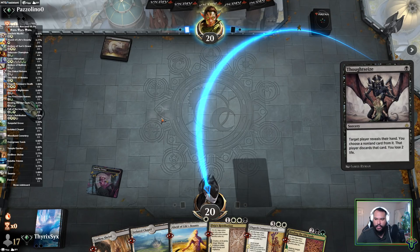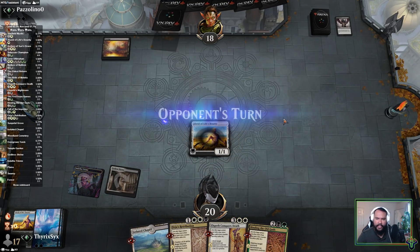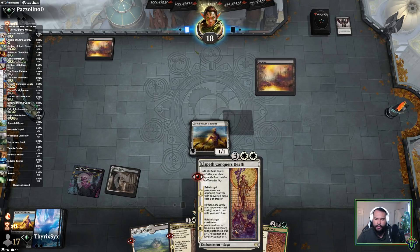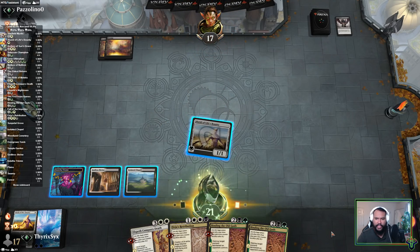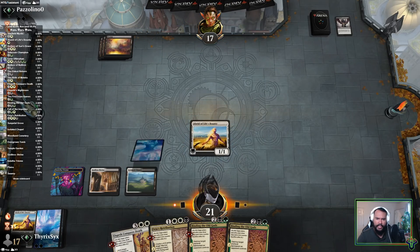Opponent casts Thoughtseize — that's unfortunate. I assume they're going to take Retribution if they're more of a control deck, because Retribution actually gives me a clock. Next turn we'll play Godless Shrine tapped, then Alseid. They're really hovering over Firja's but they take the Alseid — very interesting. Luckily we topdeck another one, and we're actually in a really good spot because they decided to take the Alseid. I guess they're probably afraid of it protecting my sagas. We still need to draw that last land — we're running 25 lands, I'm hoping that should be enough.